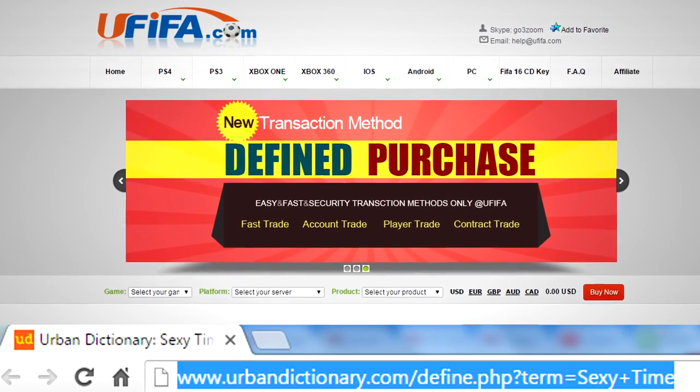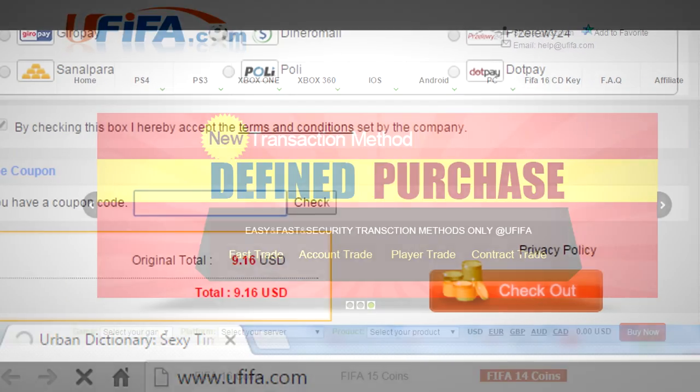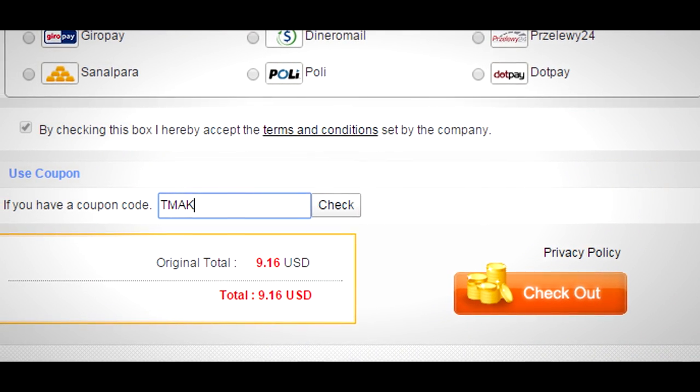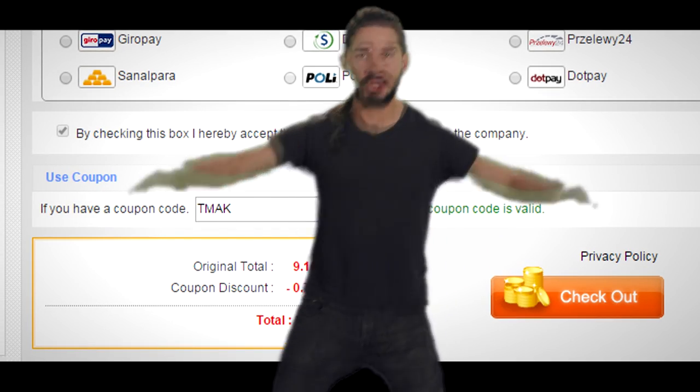Right guys, I've recently started buying FIFA 16 coins. I'm going to tell you right now, YouFIFA is the site to use. Go get your coins there. If you use the code T-Mac, you get 8% off. They're fast, cheap, reliable. Get your coins now. Just do it!